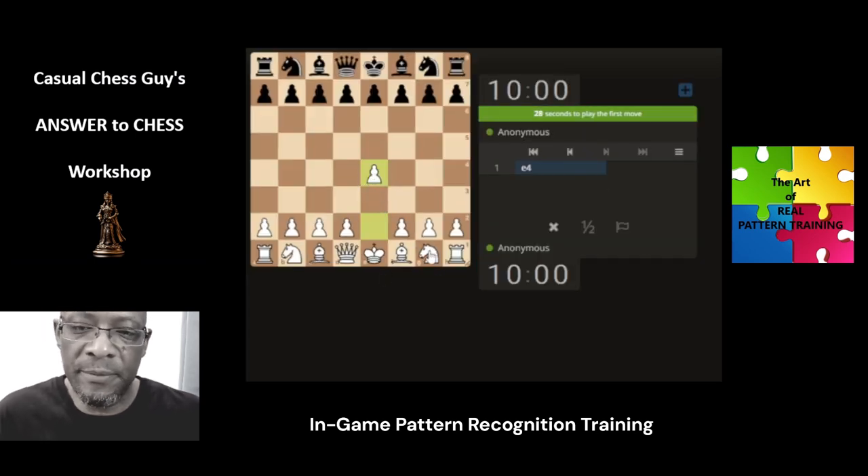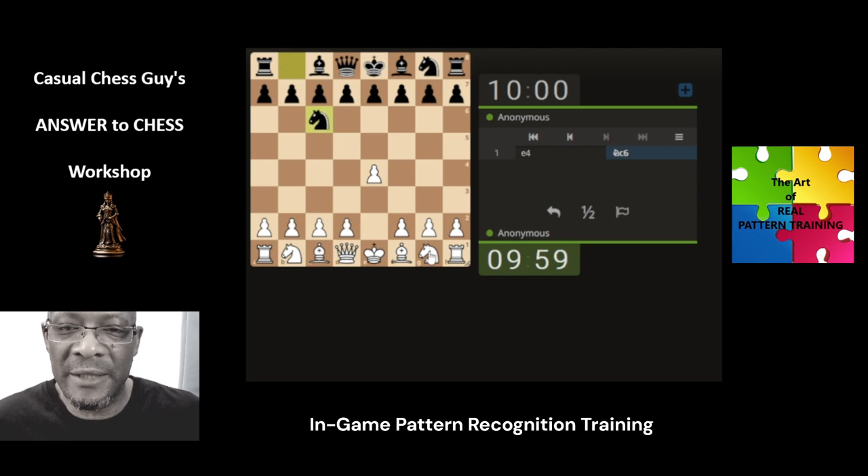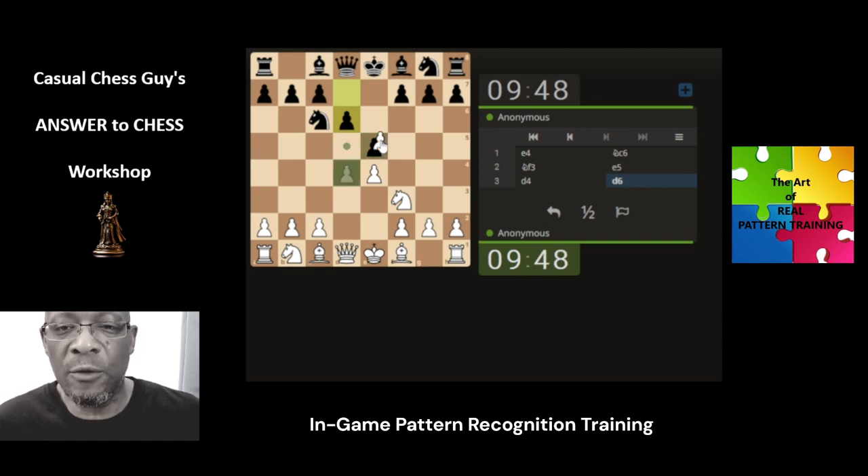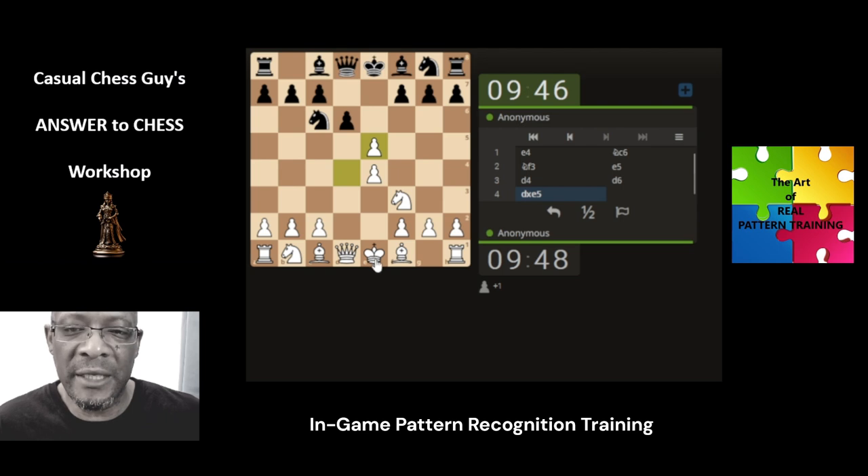Pattern recognition training — in-game pattern recognition training. As usual, just developing the knight, sticking with what you're familiar with. The opponent's doing a kind of reversal of this opening. We always try to meet the pawn in the center, manage the center, obliterate the center. They're playing really tentative, so we would naturally just take the pawn here, looking to get the queens off the board.